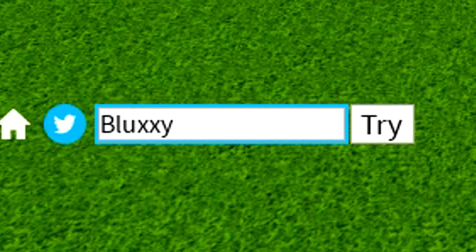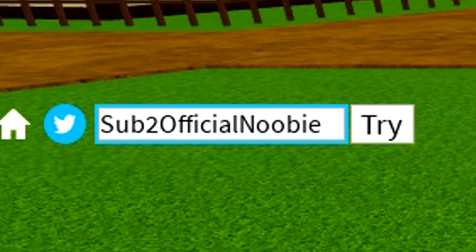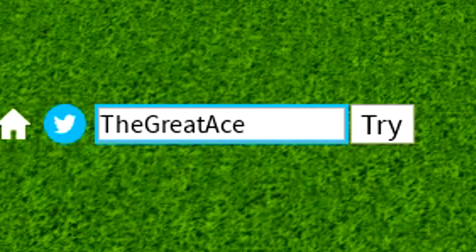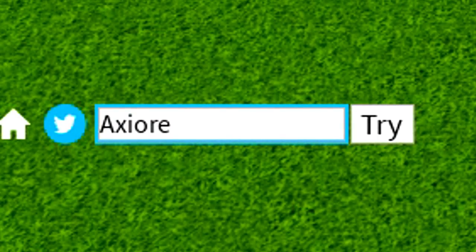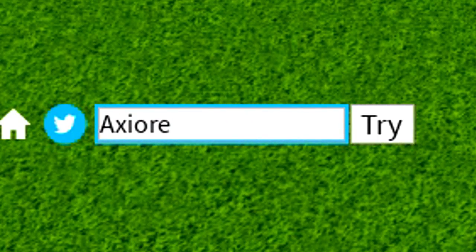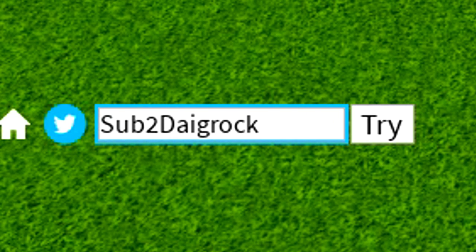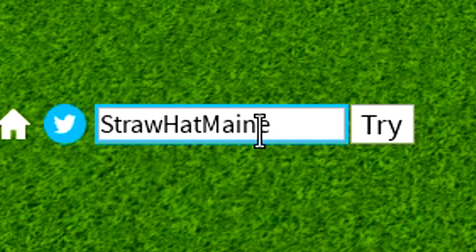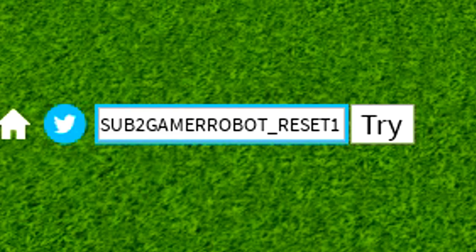We've also got sub2officialnewbie, then speed_great_ace, then axio_lover. After axio_lover, redeem sub2dgrok, the tantai_gaming code, the straw_hat_main code, sub2uncle_kisseru, SUB2GAMERROBOT_RESET1, and finally the big_news code.